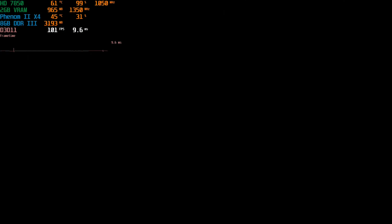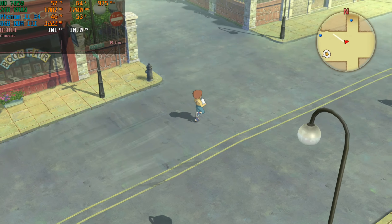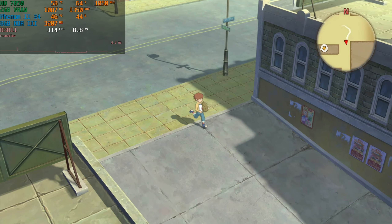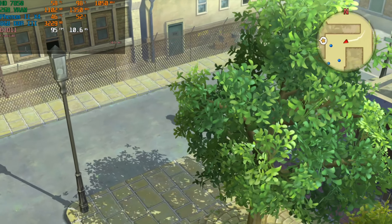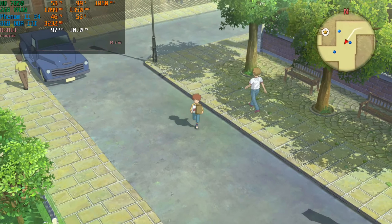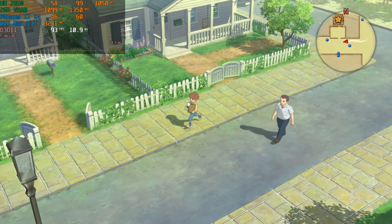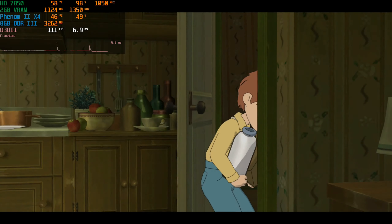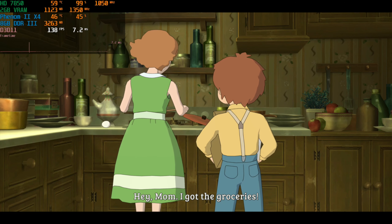Story-wise I believe Ni No Kuni 1 might be a better game than Ni No Kuni 2, but in all other respects Ni No Kuni 2 is a great evolution over the first one. The first one is still a great game — the main community complaints are about performance stuttering. I noticed that if you lock your framerate to 60 FPS or use Vsync, that stuttering goes away or is barely noticeable. Probably some people are playing with framerate unlocked and pushing the CPU to its maximum, which causes more stuttering.